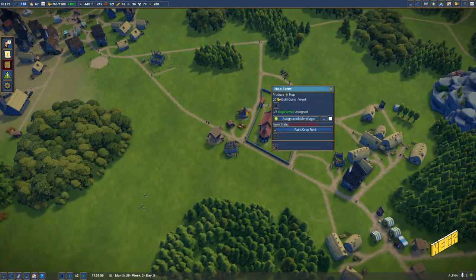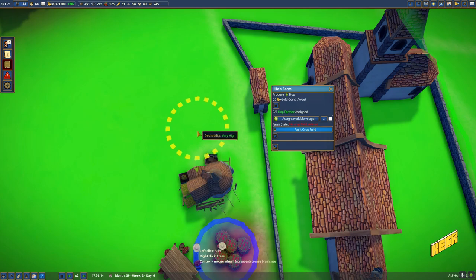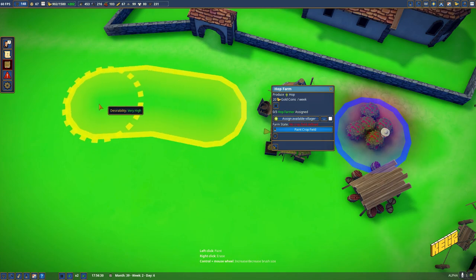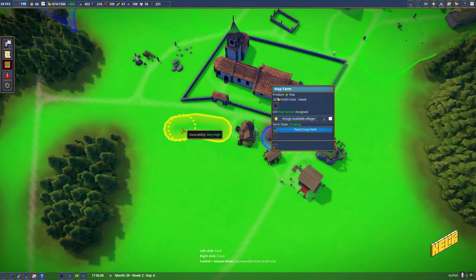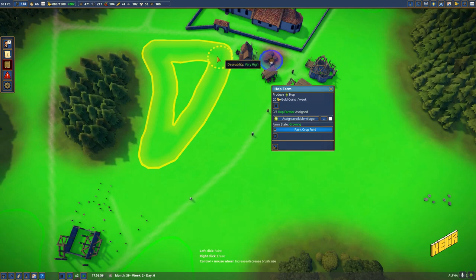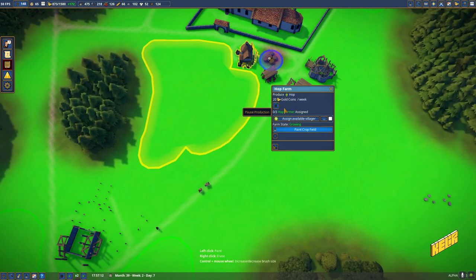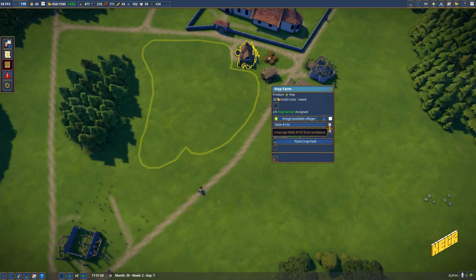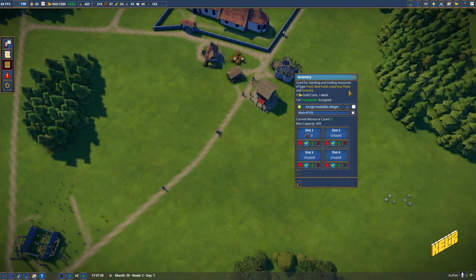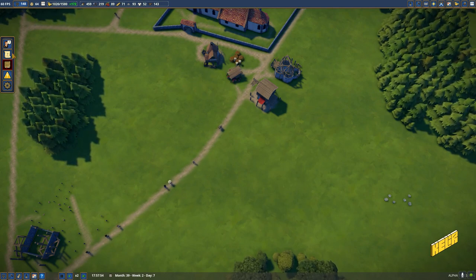The hops are done — I mean they're not fully done, it's just that we can now paint the crop field. There is a difference in green, so somebody not color-challenged would be able to see it. For me that's close to an impossibility. Let's get this really deep, all the way around, to see how they do it. Let's get one villager here to handle the berries. Let's close this and see how he plants everything — based on that we'll make our decision.